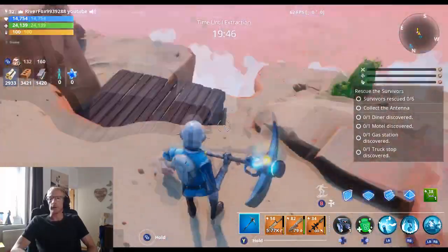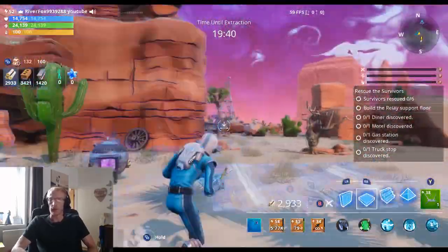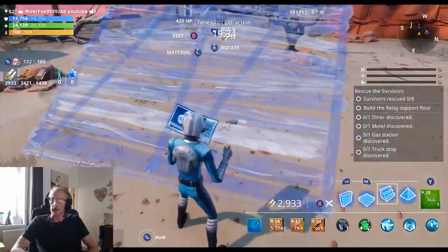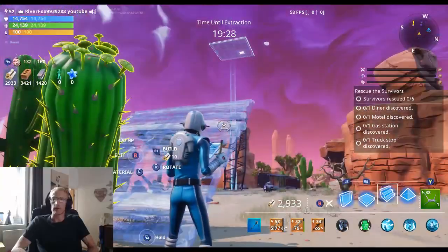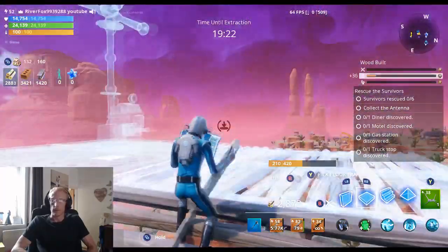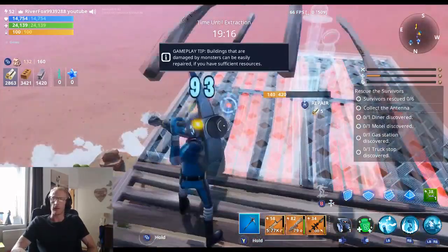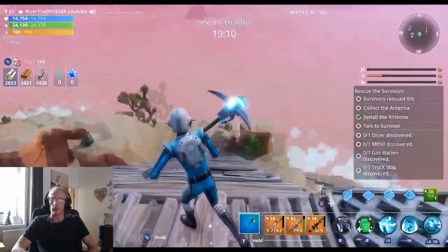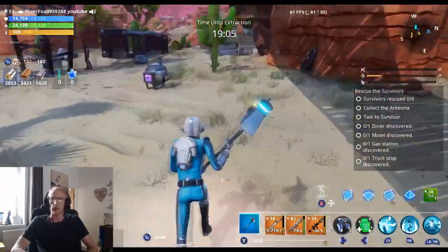Okay, so this is Canny Valley. I need to rescue survivors, so let's get this one first straight away, because we then need to go and find our motel, diner, gas station, and truck stop. I think that's about there. We got that glitch again — every now and again you get that glitch with these where it doesn't recognize that you placed the floor on it.